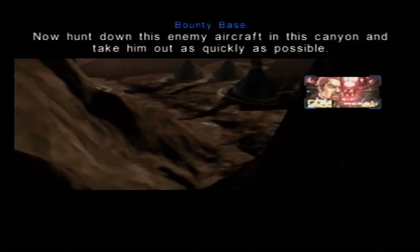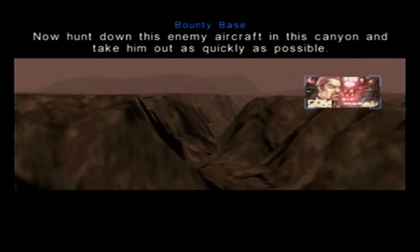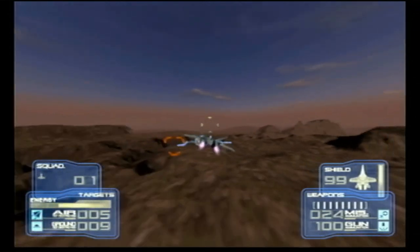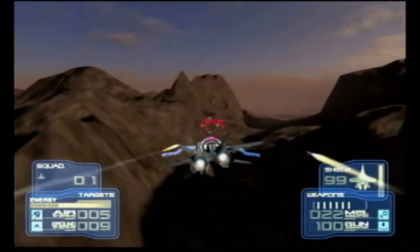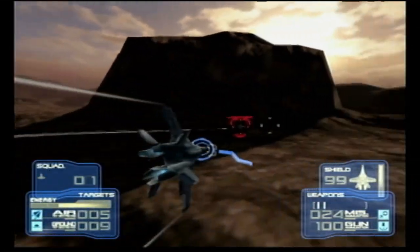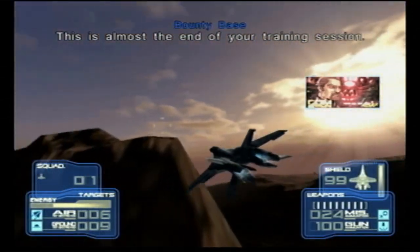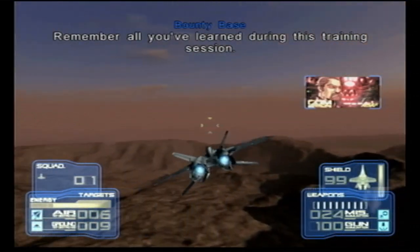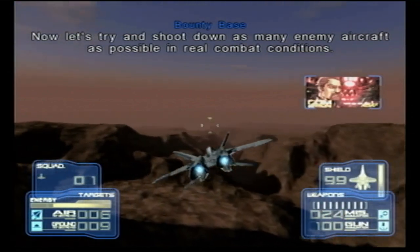Now hunt down this enemy aircraft in this canyon and take him out as quickly as possible. This is almost the end of your training session. You seem to be ready for combat and eager to start your first mission. Remember all you've learned during this training session. Now let's try and shoot down as many enemy aircraft as possible in real combat conditions.